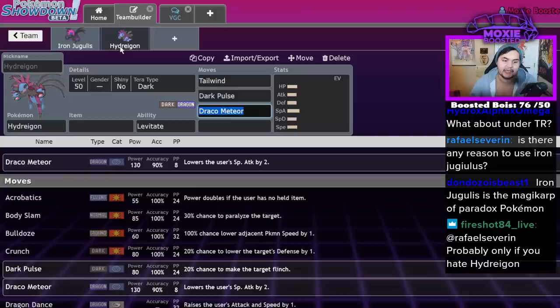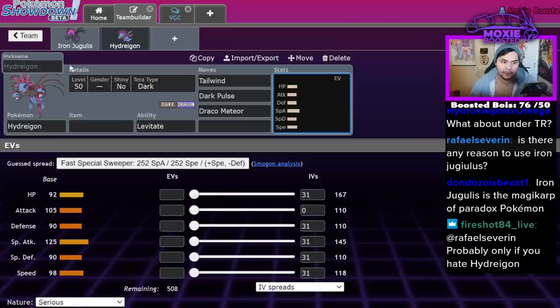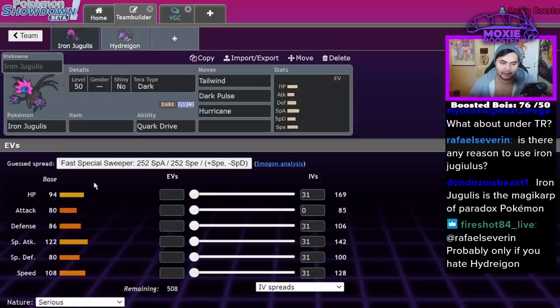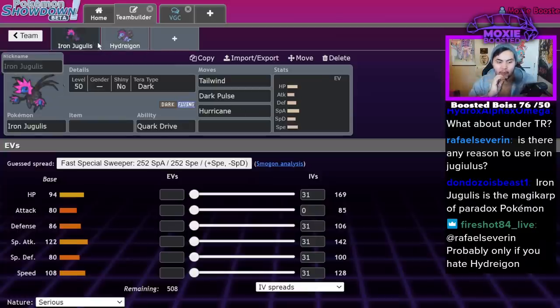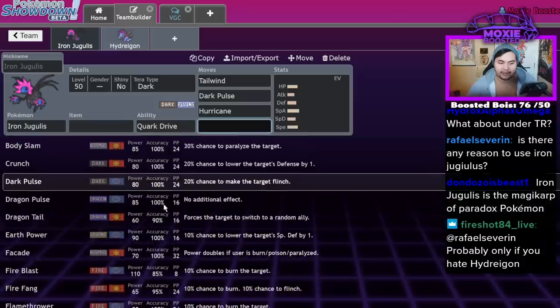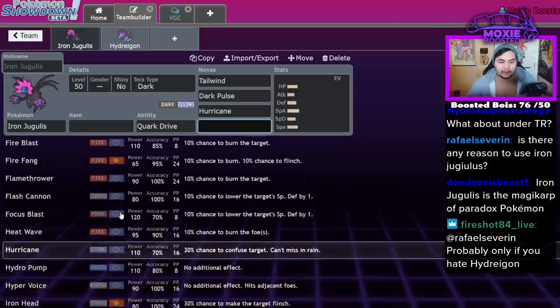Hurricane: 70 accuracy, 110 base power. Draco Meteor: 130 base power, 90 accuracy. Hydreigon: 125 special attack. Iron Jugulis: 122 special attack. Iron Jugulis is faster, but it's going to struggle to really find a position where it goes crazy — 122 with 108 speed, while nice, is not picking up KOs. It has to be run on Rain, and that's it.